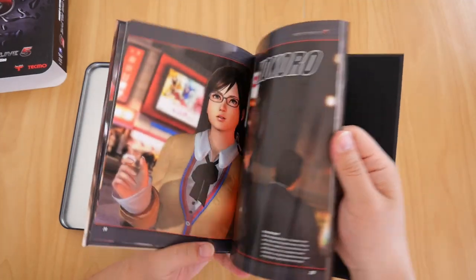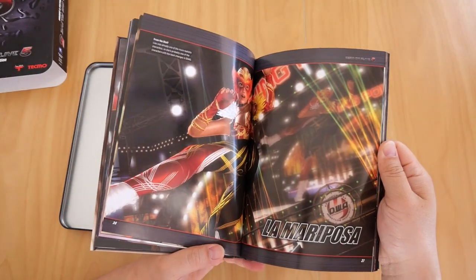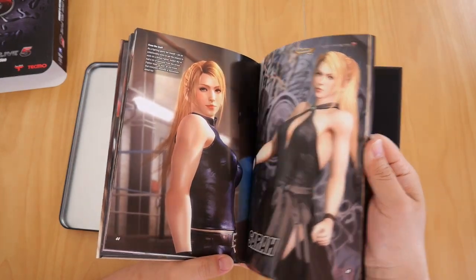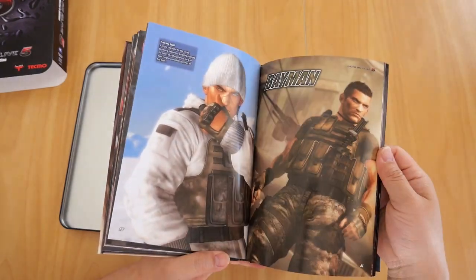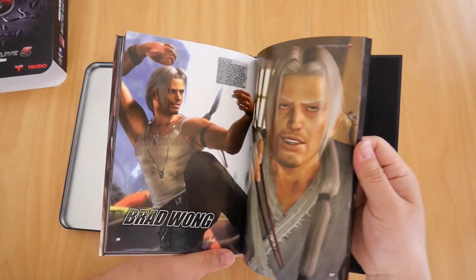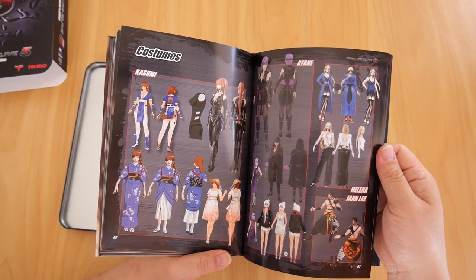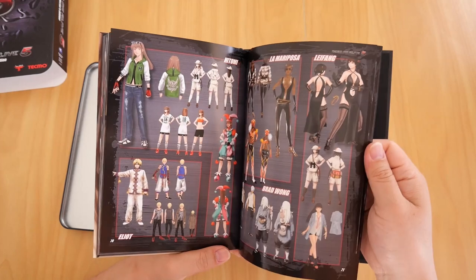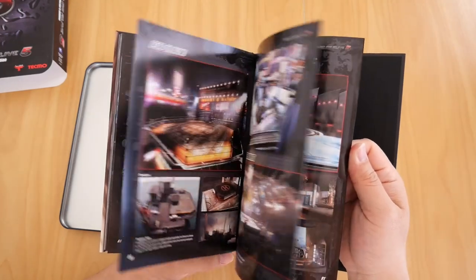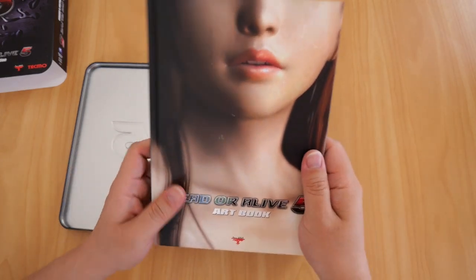Going over the whole book: Sarah, Ayusa, Jan Lee, Bayman, Zack — good old Zack — Bass, Hayate. You know what, I might as well go over the whole book. Elliot, Rig, Akira's there. There's all different costumes, and these are all different stages. And I believe that is a picture of Hitomi, if I'm not mistaken.